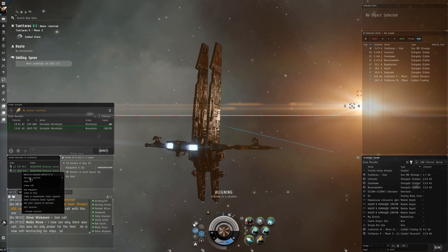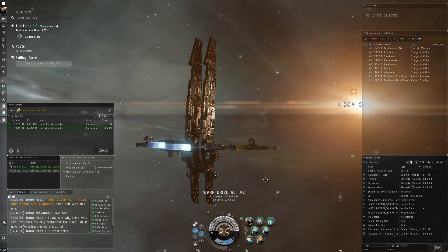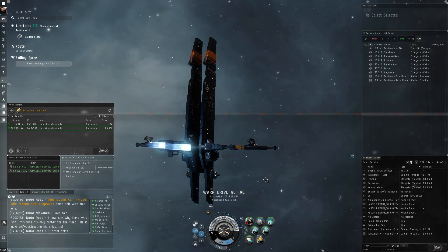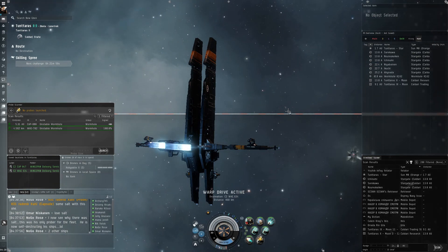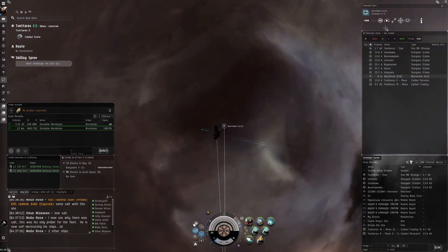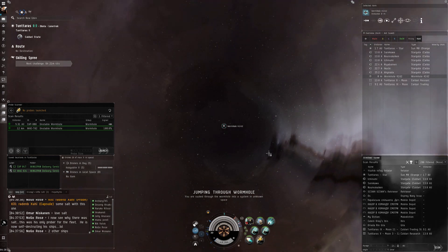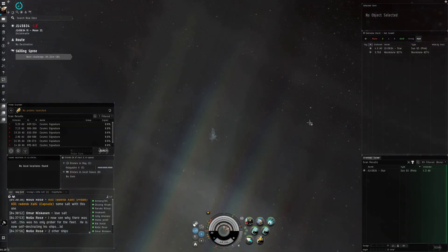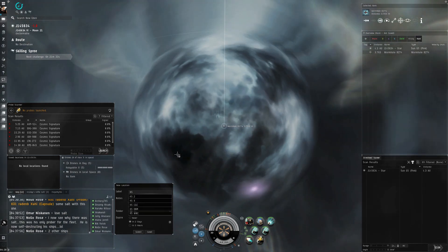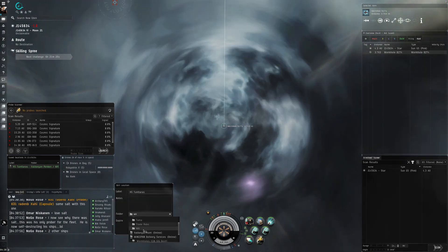Already got some of these bookmarked here. Jumping on in, the first thing I do once I jump in — you should make it a habit — is to bookmark the wormhole that you came from. So, save location; this was the highsec two-ton tyrus. Messed that up, needs to go into the other folder.